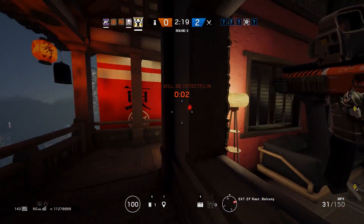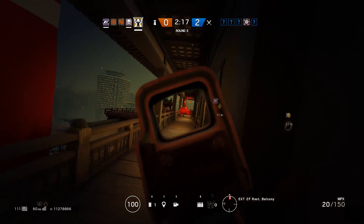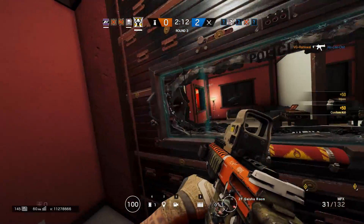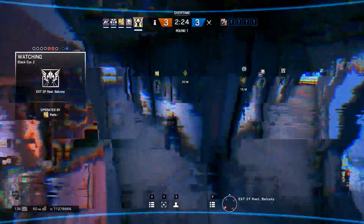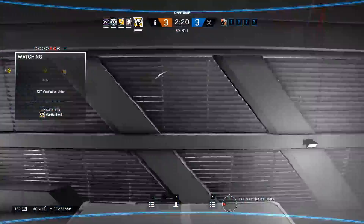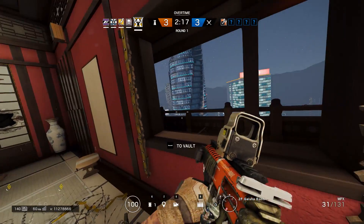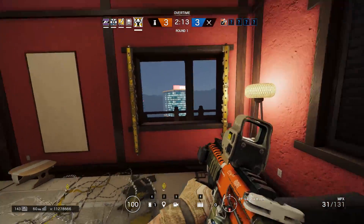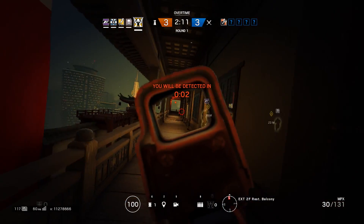As long as you can see yourself and make sure that you're safe, you can just stand next to an open window. And then as soon as someone's approaching, hop off your camera, vault out, kill them, get back inside. And like I mentioned earlier, it is a risky tactic because Valkyrie's gun is incredibly weak. But to reiterate, you're also making up for it by having the time advantage. They don't know that you're vaulting out or where you're coming from, so you have a chance to get an extra shot off before they can even react.